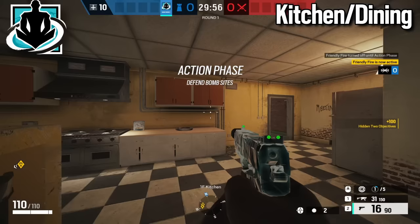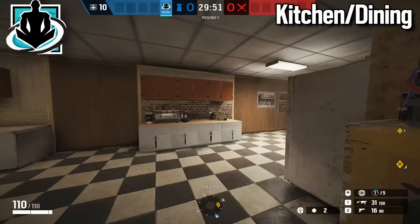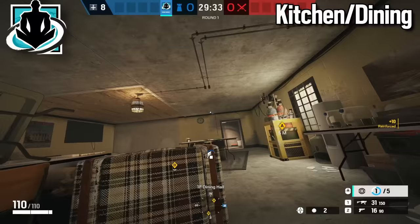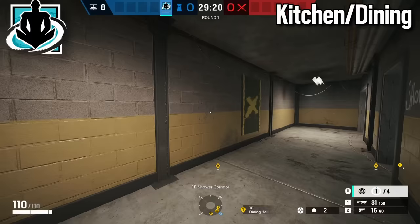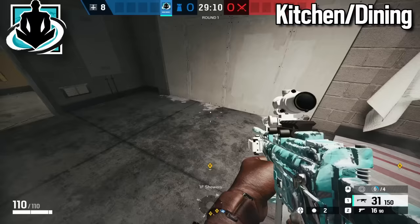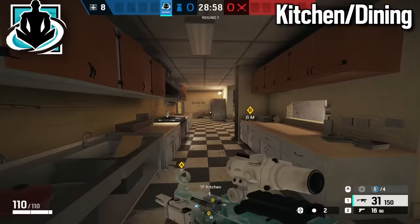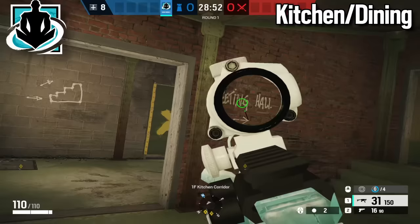The next operator for this bomb site is some form of nade denial — Wamai or Jaeger, it doesn't really matter. Have them reinforce the meeting wall, then set up their nade denial somewhere inside the bomb site. I like to put it on this door because teams often spam nades through the door to get smokes into the bomb site. Also put nade denial in the hallway to protect your showers player from getting naded, and some on the reinforcement so they can't get naded through the footholes. Once nade denial is set up, have them play somewhere in dining or kitchen watching the backside.